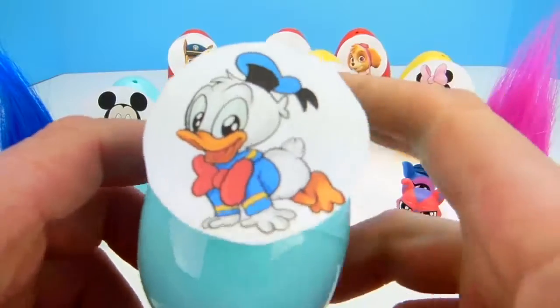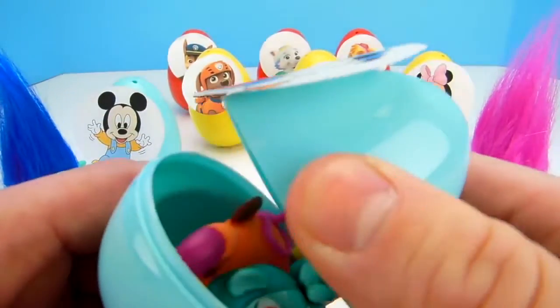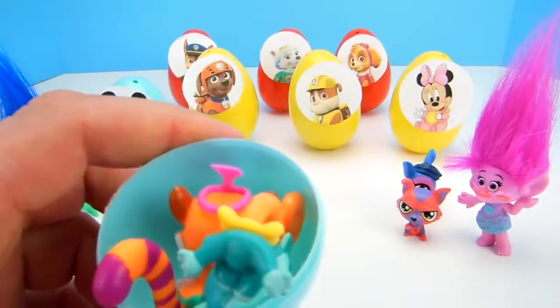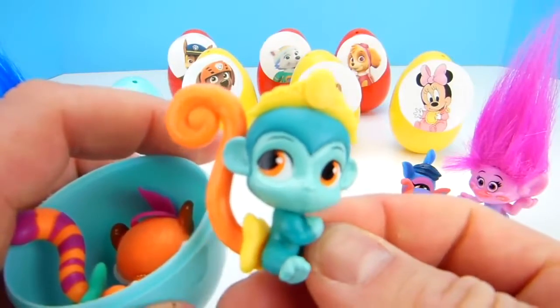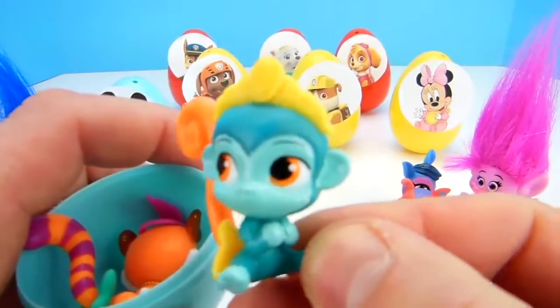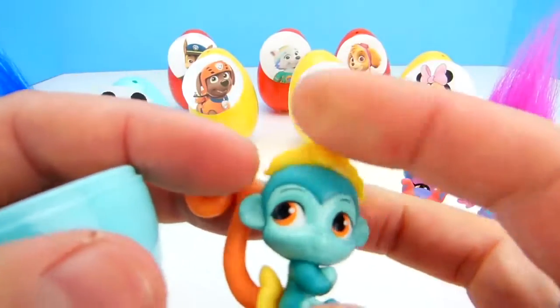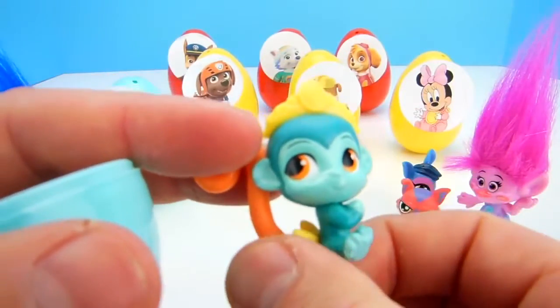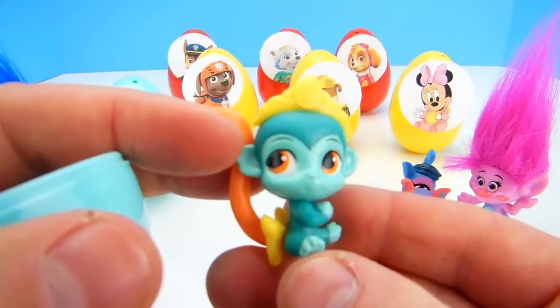Let's open him up! You can hear what's in there! Check it out! That looks like a little palace pet. Is that Niall the monkey? It is Niall! You can tell it's Niall because he's got a little golden crown and a little golden bow on his tail! That's super cool!